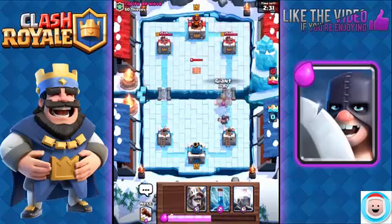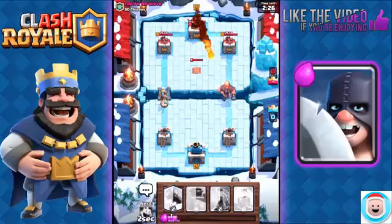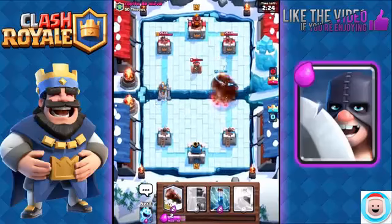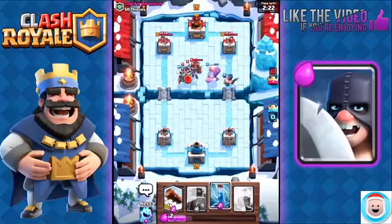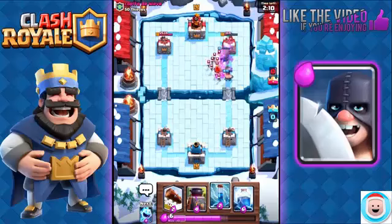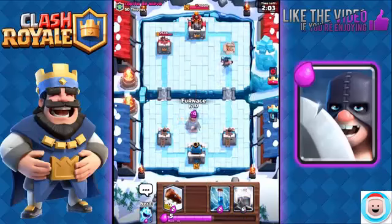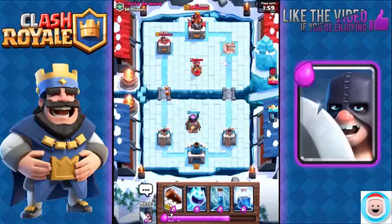I'm going to play my Giant to shield my Executioner. I'm thinking about making a push on the other lane with the Prince. He just played his Skeleton Army, so he doesn't have a suitable counter against my Prince. He's going to play Minion Horde, but look how easily the Executioner took out the Minion Horde. By pressuring him on the other lane, it forced him to play his Ice Wizard there, so now he doesn't have anything to defend against this push on the right with the Giant and Prince. It worked to perfection.